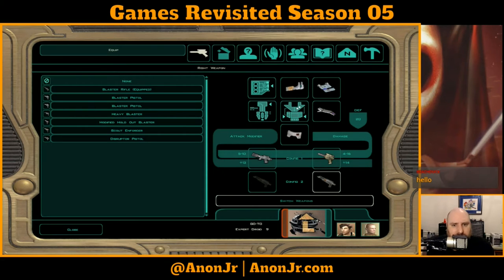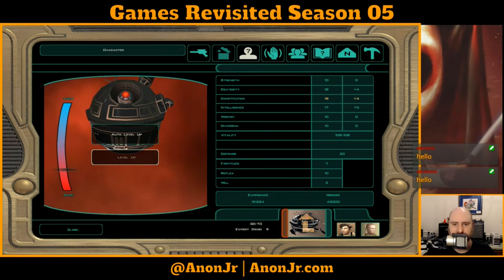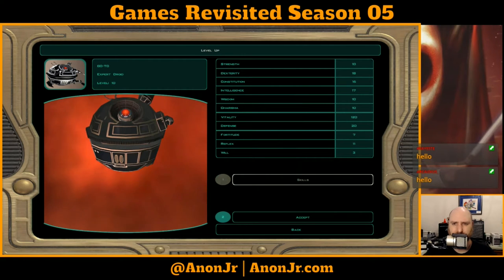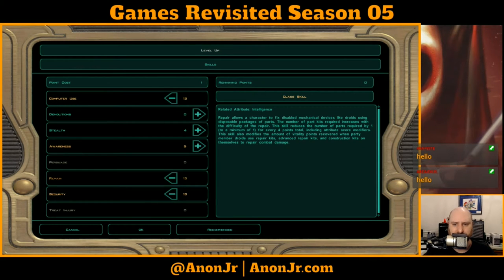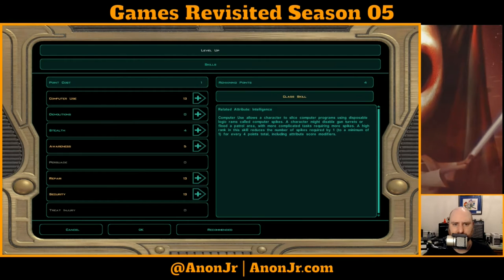That means I can use Goto with either two weapons or a rifle — that gives me options. Options are good. Let's level him up some more. Droid Trick feat — what does that do? Let's bump up computer use and security; now his repair is maxed out. I can't give him stealth as a class skill, but demolitions looks like an option, which is interesting.